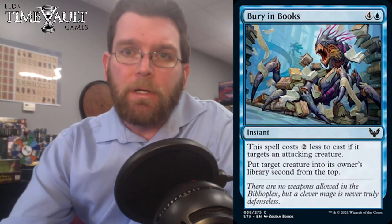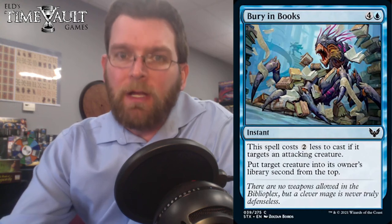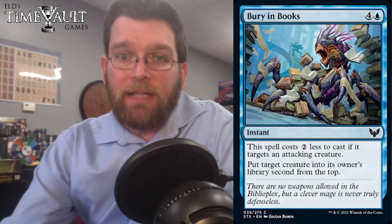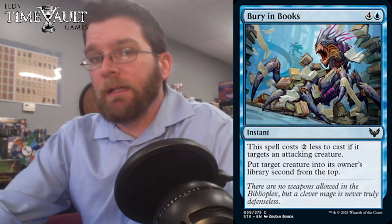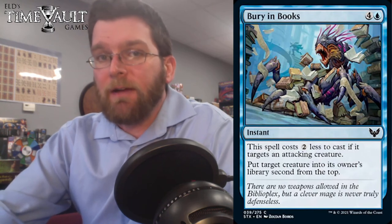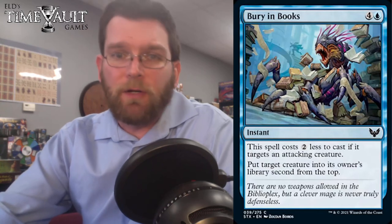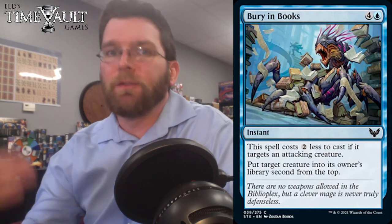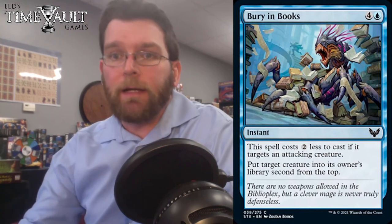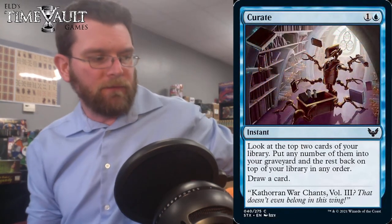Bury in Books: 5 mana instant, costs 2 less if it targets an attacking creature. Put target creature into its owner's library 2nd from the top. So at 3 mana instant speed, you're putting an attacker 2nd from the top, potentially denying them card draws — they draw whatever was on top, then draw that creature, which may be a brick. That seems like a fine piece of removal.